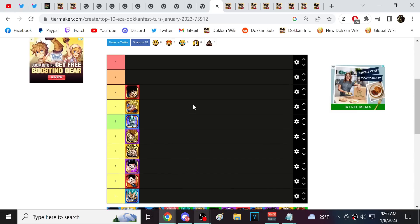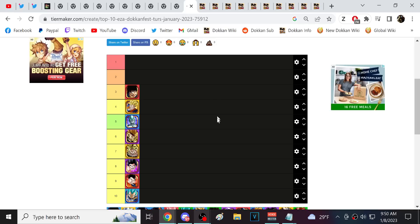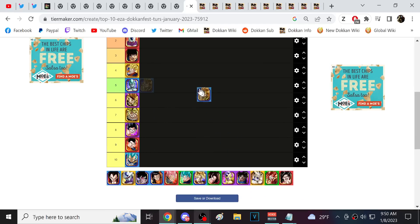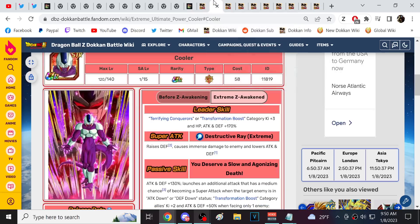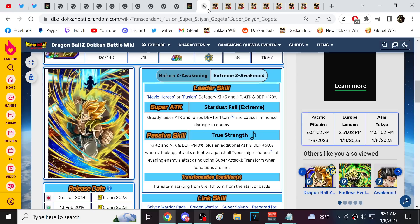Namek Goku is in a good spot. Cooler is at number two and Gogeta is at number one. Cooler is still really good — defensive stacking character, 50% support type unit, great link set, he's strong. He has not fallen off at all. Literally nothing about this guy has changed from when he came out in September. The only difference is a better character came out — that's it.